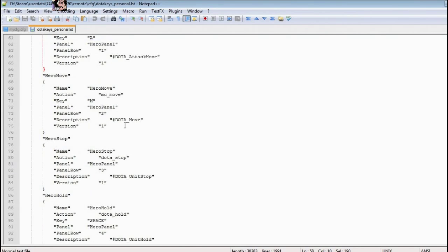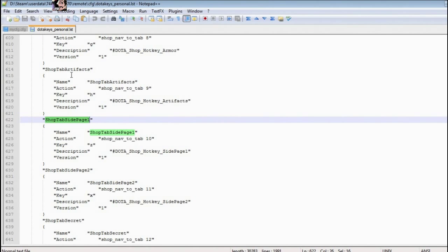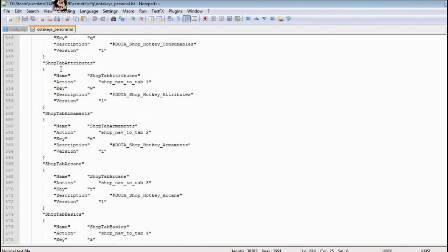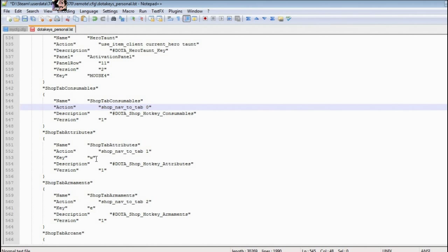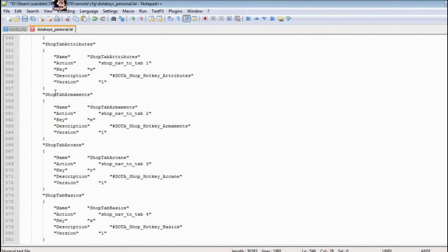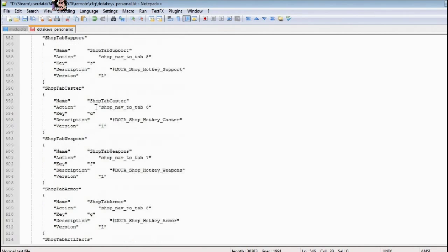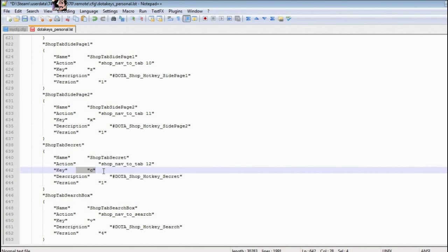Here you can see all the hotkeys. For the shop hotkeys, if I scroll down, I'll find entries like 'shop tab consumables,' 'shop tab artifacts,' etc. Here you can see there will be an entry called Key and the corresponding key value. If you have a key missing, it will be completely absent from the file. What you have to do is scroll and find an entry that is there, copy-paste it, and set the hotkey that you want. Make sure there's a hotkey entry for every shop tab, going in order: Q, W, E, R, A, S, D, F, G, H. There are also a couple of hotkeys for the two side shops — I set those to Z and X — and one for the secret shop, which I set to C.